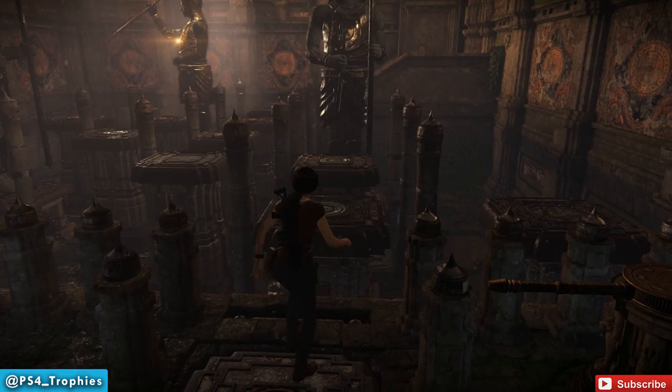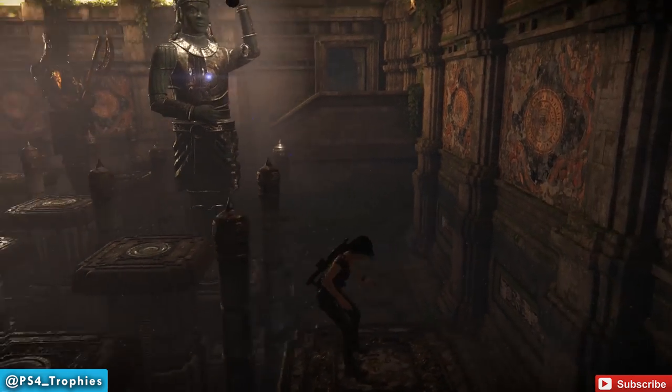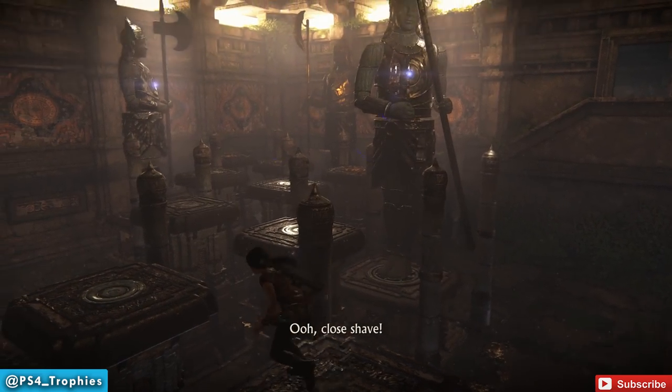The second trial is considerably more difficult because you now have three statues. If you look at the pillars, they have little circles in the center. That is the location where the statues can attack. This one here has nothing on it, so we're always going to be safe there.